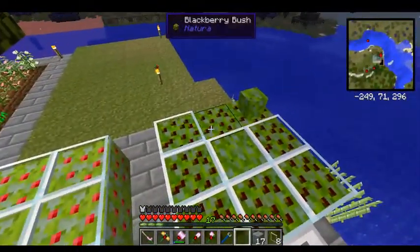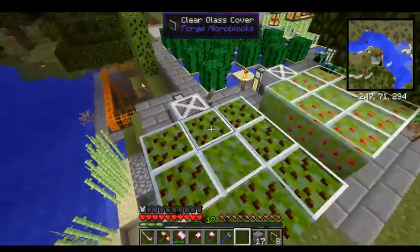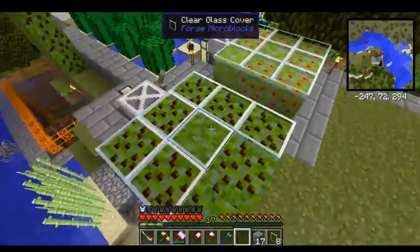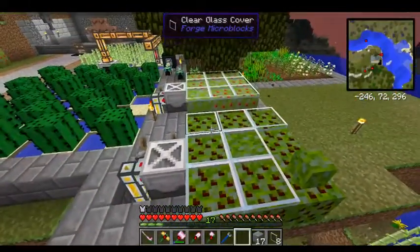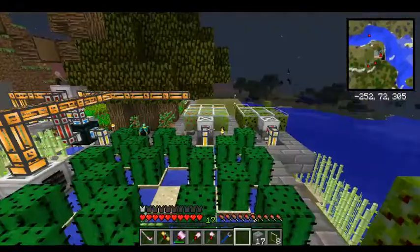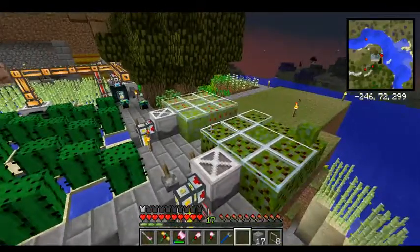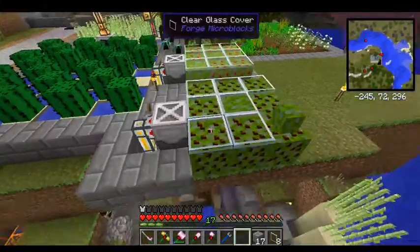I'm experimenting here with raspberries and blackberries. They only get harvested on a 3x3x1 square, but they grow to a 3x3x3 square. I was going to put glass over them and stack two machines on top of each other, but the center one doesn't grow.